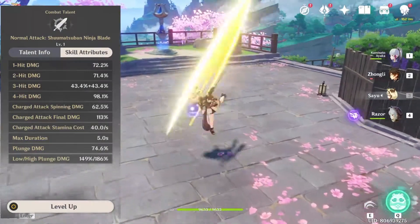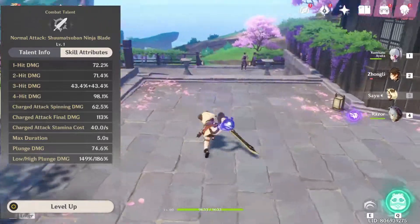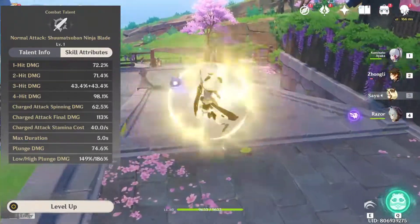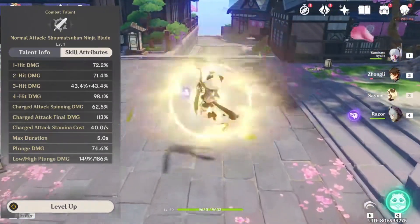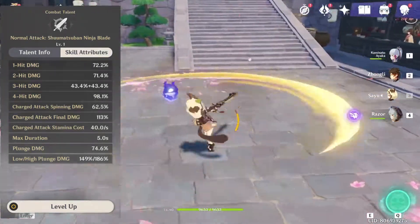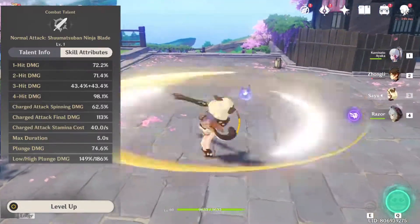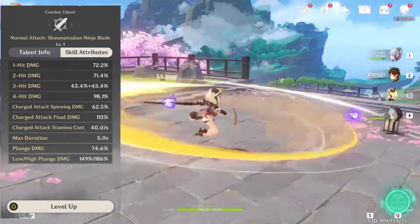We'll begin at the beginning with her normal and charge attack pattern. They're pretty standard — a four-swing combo for her normal attack, though her third attack looks a bit like it's split into two, and that is true. The attack is split into two, and so is the actual damage value. That's why in the menu it says 43 plus 43%, while the others are around the 75% mark. Her charge attack is still the classic whirlwind. Nothing really worth noting — she doesn't boost charge attack damage in any way, so I don't believe it's even worth using.